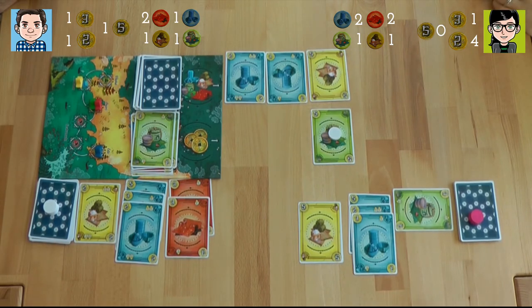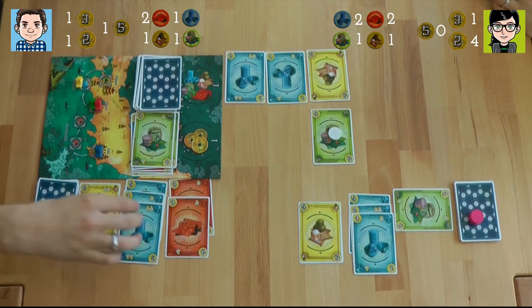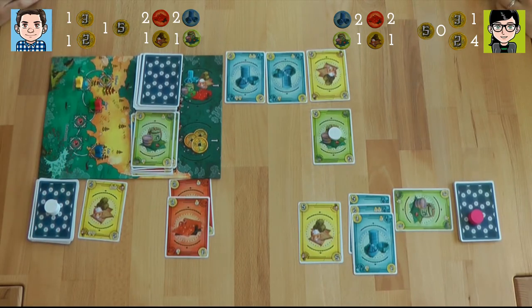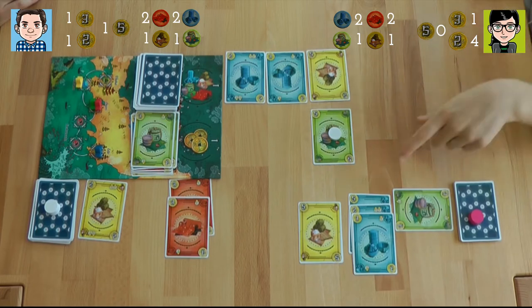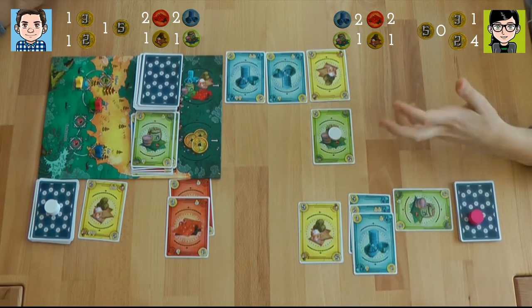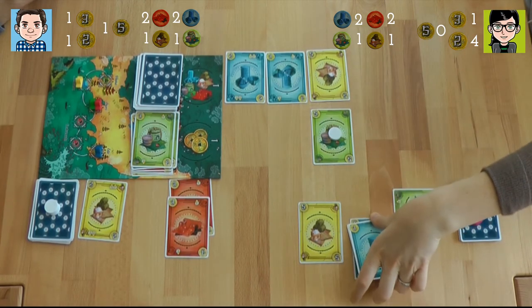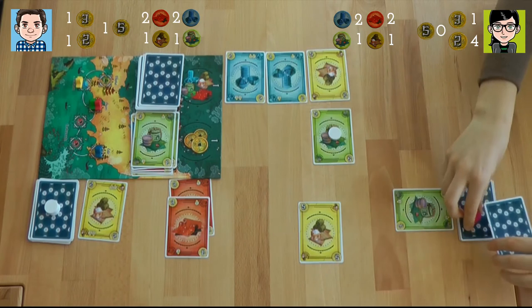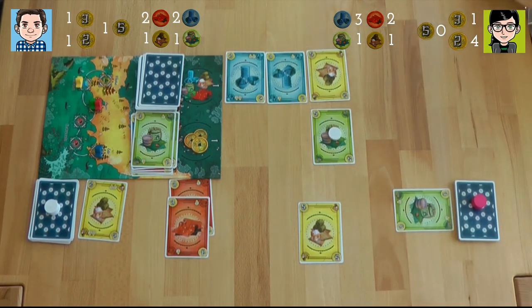I have one blue achievement token from the beginning, three cards, and the highest value is five — so now six. That's 18, so four points. I now have two blue tokens and a value of five, so my highest card is worth seven. Seven times three is 21, round up to 25 — I get five points, and another blue token. I have seven tokens right now, so I'll see if I can close the game soon.